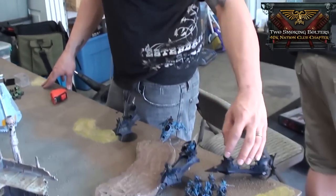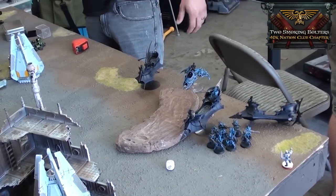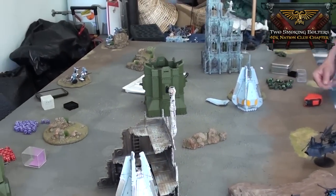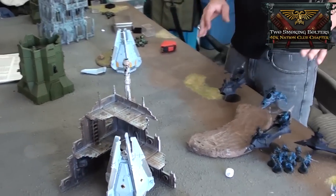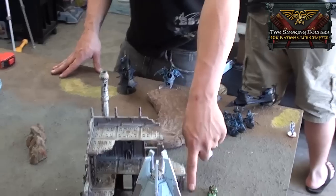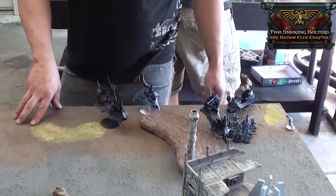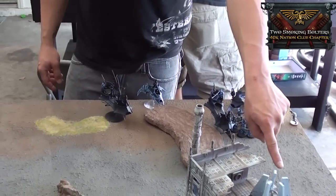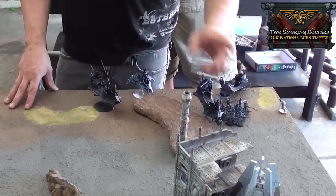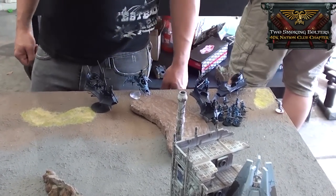End of my turn two, bottom of turn two. The Hellions shot at the Grey Hunters and killed one. The Venom with the Trueborn shot at the Long Fangs and killed all but two guys and Logan. The Warriors shot and killed everybody down to Logan. Then the Ravager shot at Logan Grimnar and finished putting the two wounds he needed — Logan's dead. These guys shot at the Scouts and killed four. That was my turn.